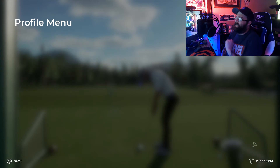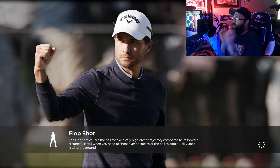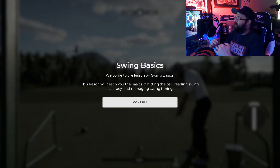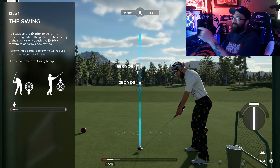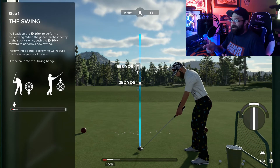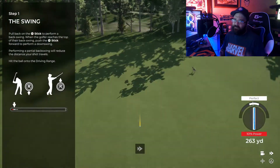The other thing we're going to cover in this video — in the practice section, if you go to Lessons you can go to Swing Basics. We're just covering the basics so you can pick up the game, follow these steps, and play pretty decently, at least on beginner difficulty — slowly increasing maybe every four to five levels. This lesson teaches you the basics of hitting the ball, reading swing accuracy, and managing swing timing.